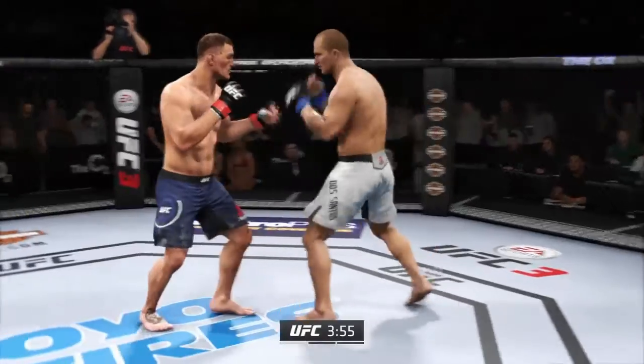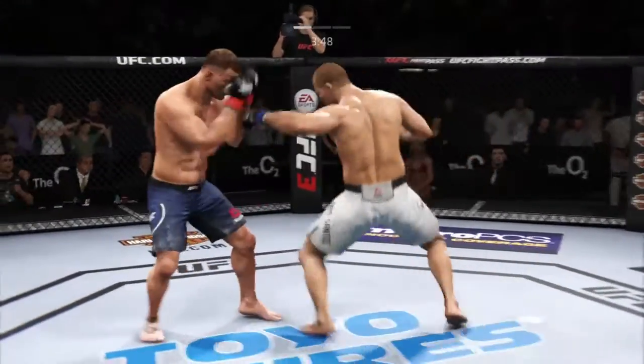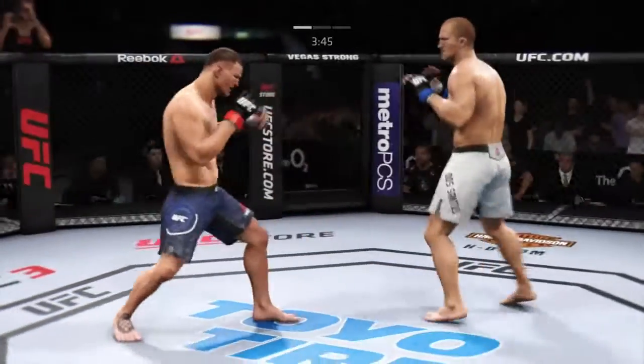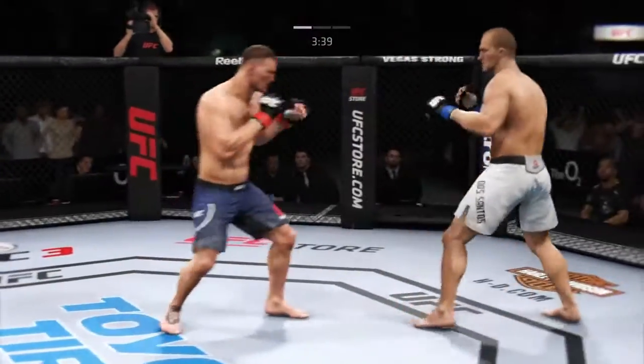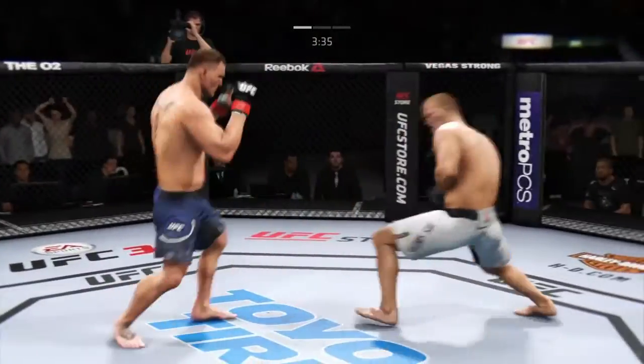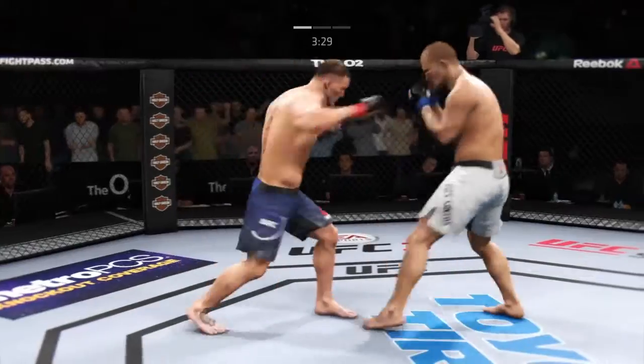We gotta be careful on the inside because JDS is just quicker than Stipe's hand speed. Stipe's got that long reach, but he comes out a little bit slower. And he pulled on that kick — pulled back on it, which I meant to do.